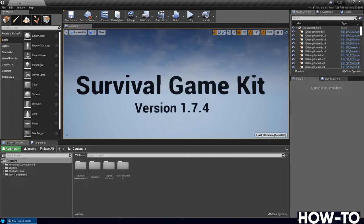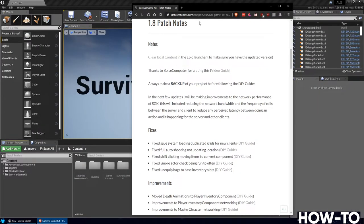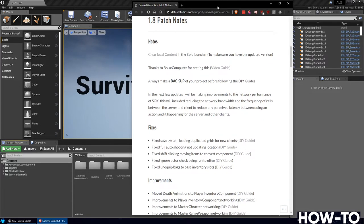You can follow along at DiffuseStudios.com — they have the patch notes for Survival Game Kit, and I'll be starting with the 1.8 patch notes. This is a fairly big one. There will be a few things unique and different from what you see in those images, and we're going to make sure you only do changes that won't break your Advanced Locomotion merge.